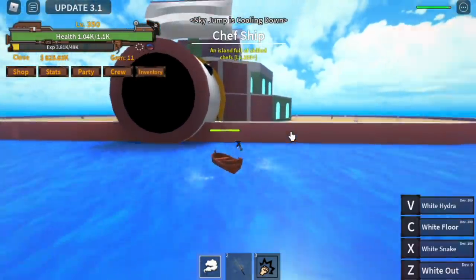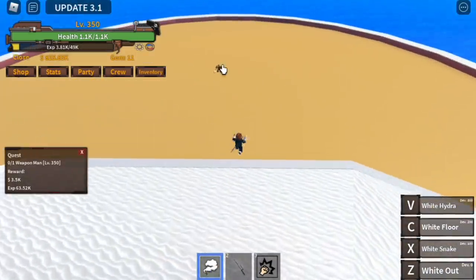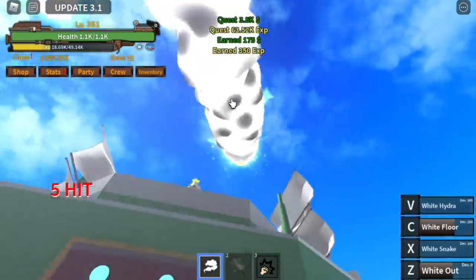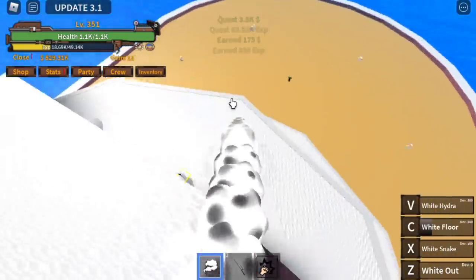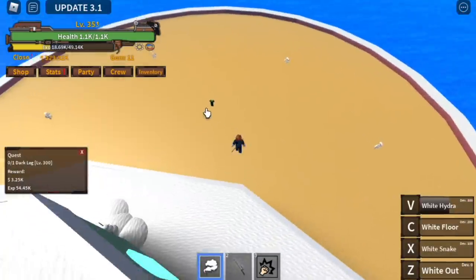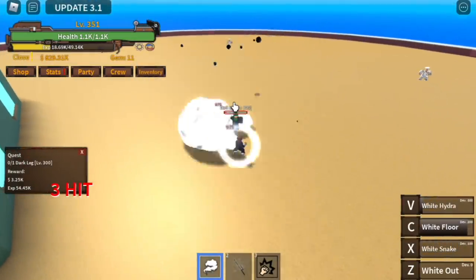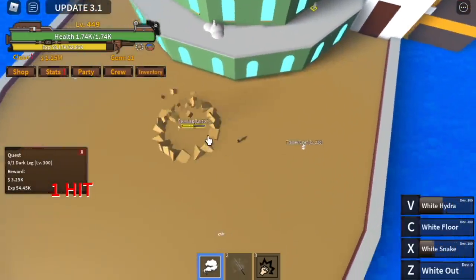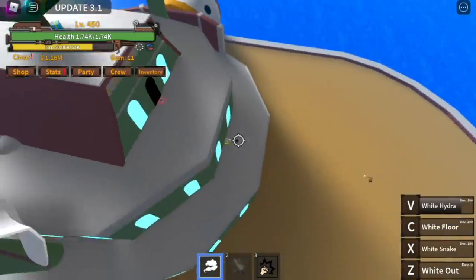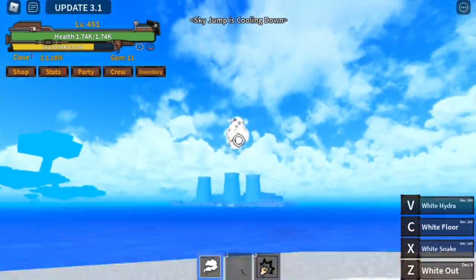So here we're going to start with the weapon man. Use the skill: X, C, and Z. Go to the other side and start defeating the black lake. The requirement here is 300, but it's fine — why 350? So I can defeat two mobs simultaneously in this ship. After defeating him, you can use your Soru or your V skill. The goal here is to reach level 450. That's a lot of leveling up — 100 levels. And after that, moving on to our next island.